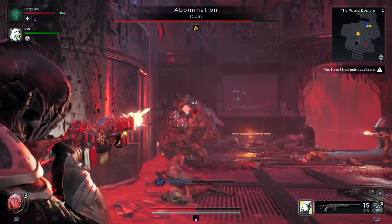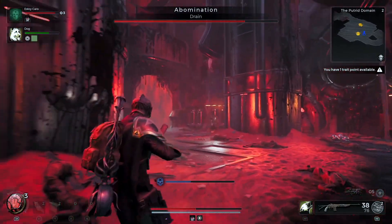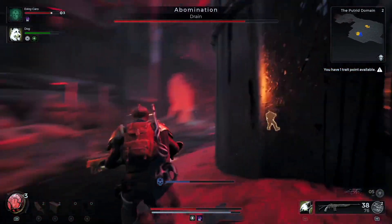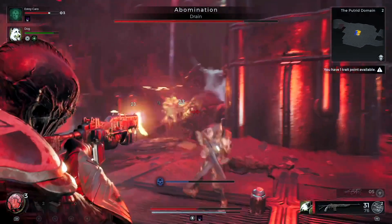When you see those canisters, you should already know what to do — when they go boom they'll uncover the sweet spot. Pull out whatever gun does the most damage and start unloading. You'll notice the numbers start turning red, which means you're doing critical damage by attacking that area.